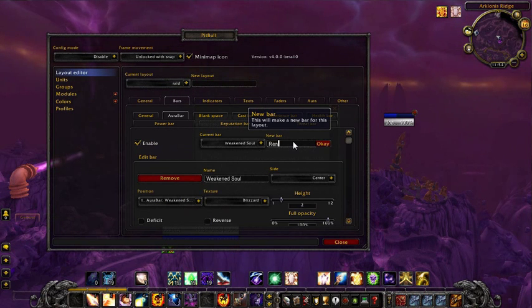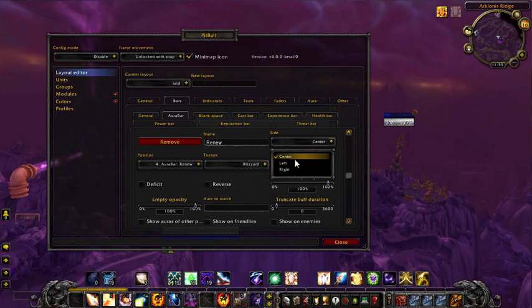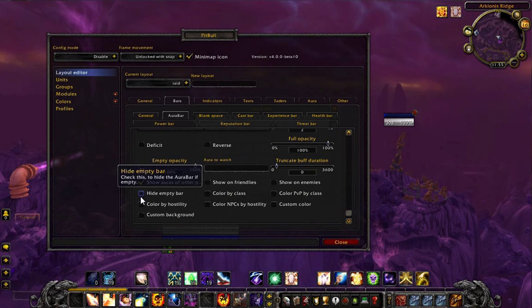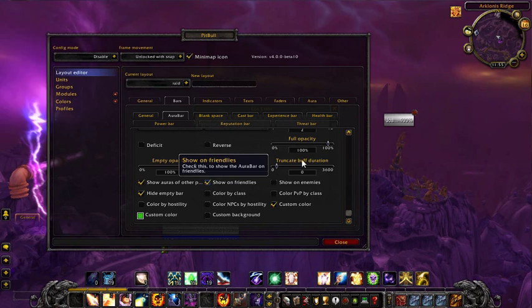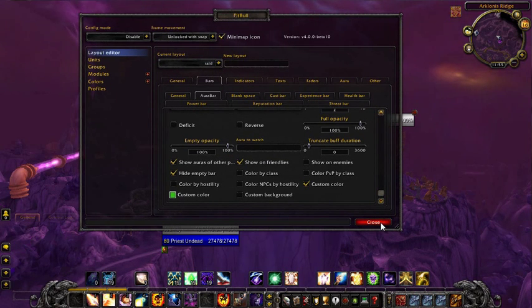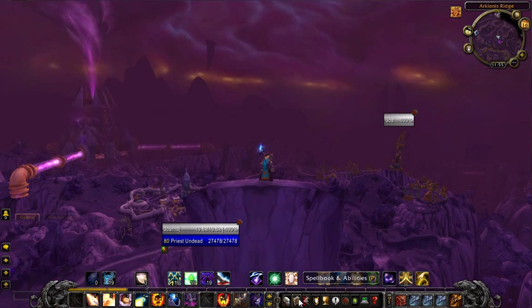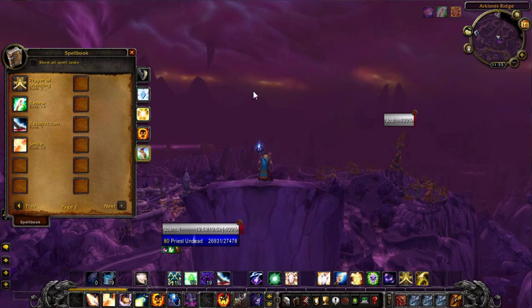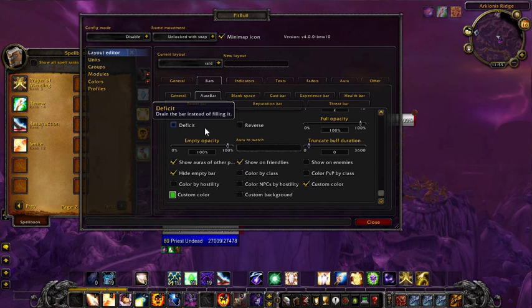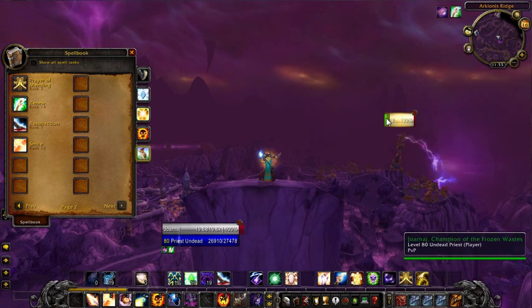I'm going to do a third one for Renew. I do a couple more than I'm going to show today, but I'll just show this one as my last one. I'll put it on the left. Same settings, custom color — I'll make it green. Now when I cast Renew... I forgot to set the aura to watch. Let me go back in. On Renew, I need the Aura to Watch set to Renew. There it is — when I cast Renew, it shows up there and depletes down that way.